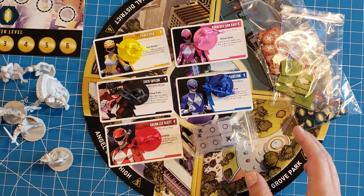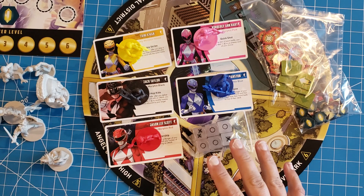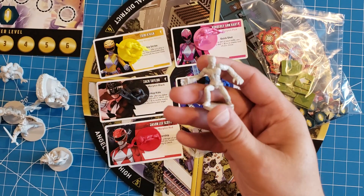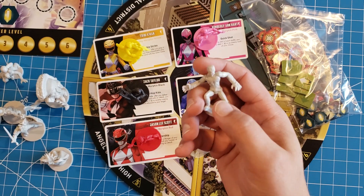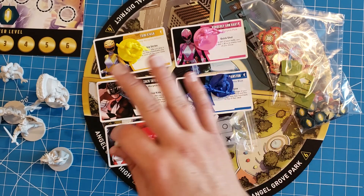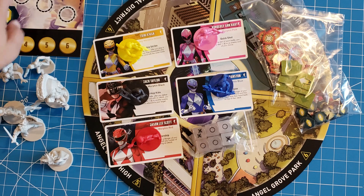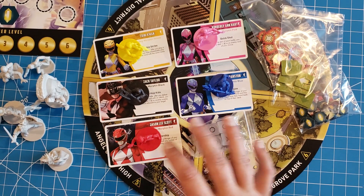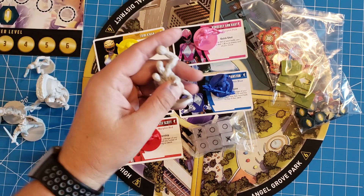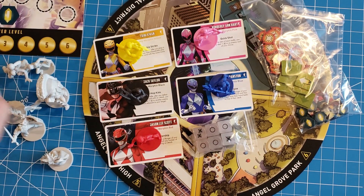A lower-tiered version with token versions of the putties could have been priced at half or a quarter off, fitting into a more correct price range — especially since they already came out with a foot soldier pack. The base game could have used tokens, like they did for the Megazord, and if you wanted the miniatures you could get the foot soldier pack separately.